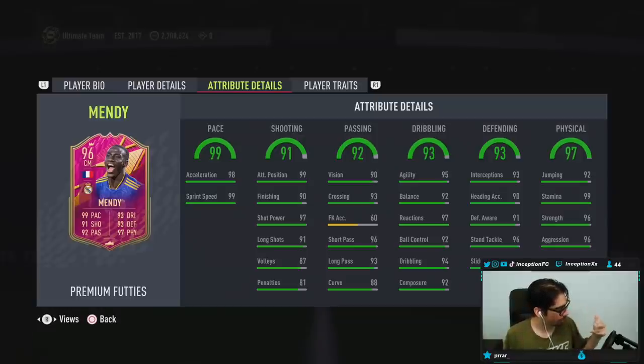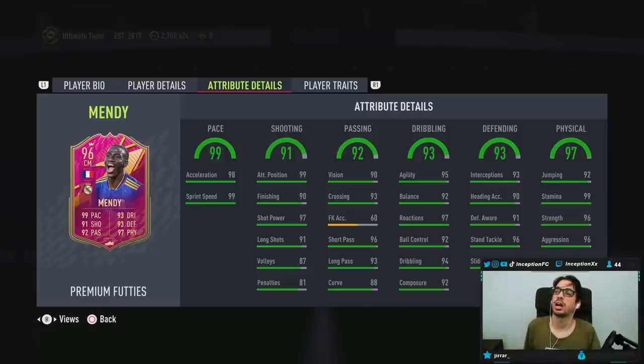I think they released Player of the Month Mbappe this year and I think he was 10 squads, and I was like oh my god, 10 squads. 17, bro. Anyways, base card stats for pace — already in a good area at 98 for acceleration, 99 for sprint speed. Shooting — I could give him a lot of things, to be honest with you.